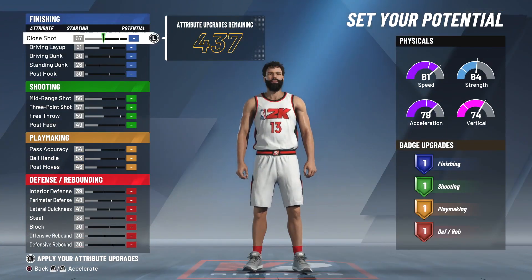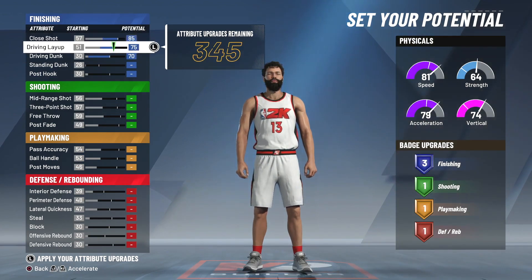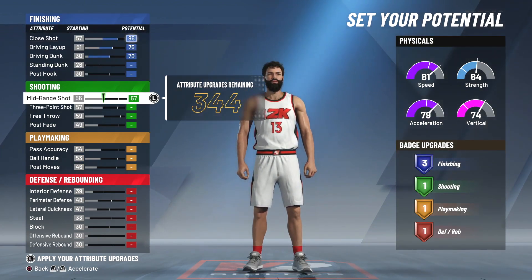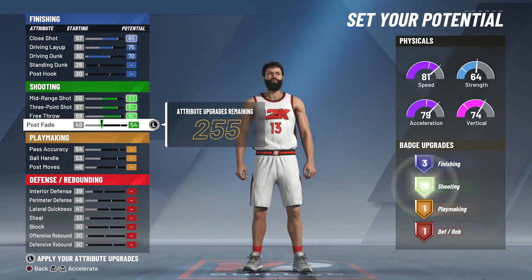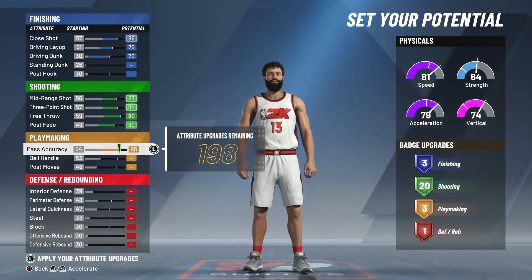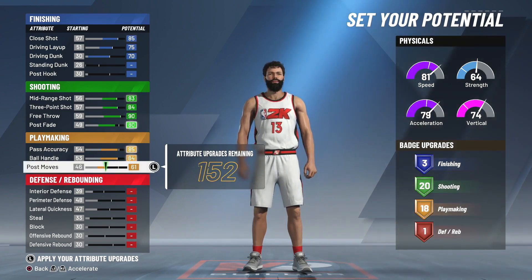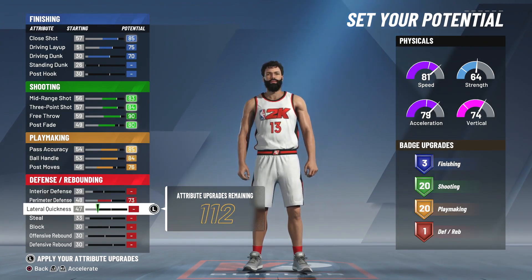Let's get straight into it and max out these attribute upgrades — the potential, you should say. So you need 85 close shot, 75 driving layup. Obviously I spread these out a certain way tailored to how I make my builds; you guys can do it a little bit different, this is just kind of a guideline. I'm trying to make James Harden, that's basically the goal. And actually yeah, because we are a shooting guard, we are 84 ball control, so minimizing that wingspan is critical.